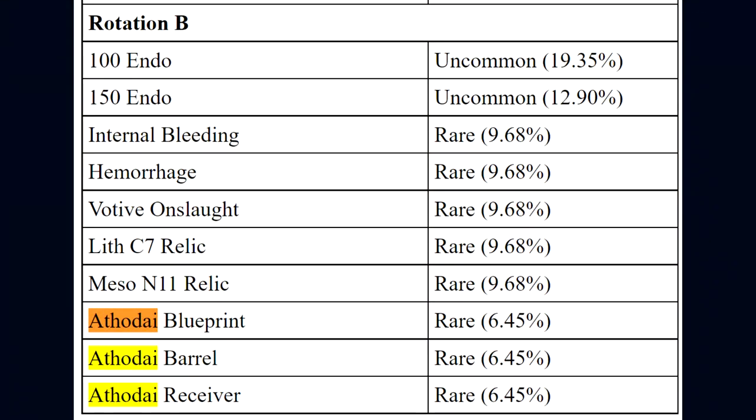The 3rd Eye has 3 components: the receiver, barrel, and blueprint. Each of these parts have a 6.45% chance to drop as a mission reward once the terminal has been hacked.